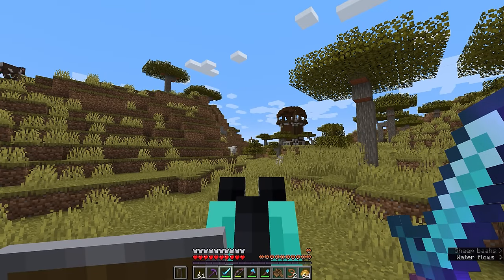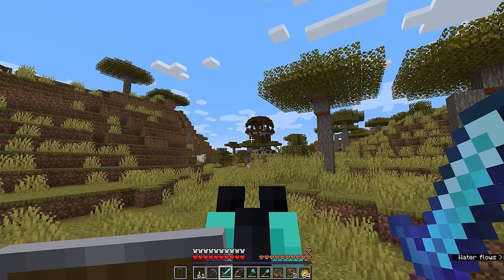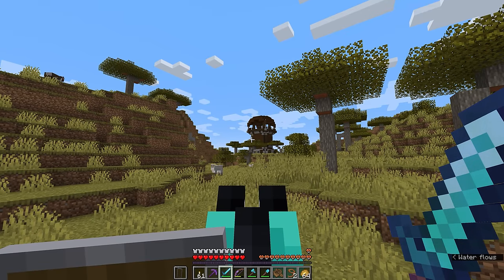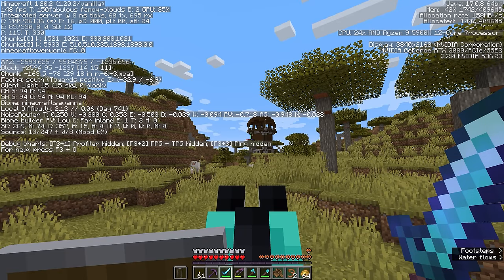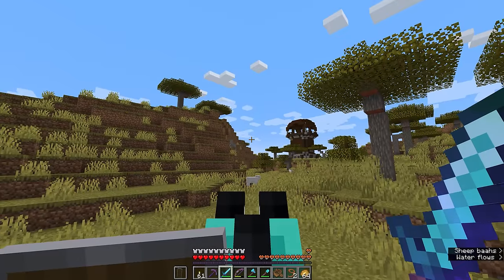Here we are in the savannah biome where I've found our pillager outpost. It's over there peeking between the trees. I'm not getting any closer right now because pillagers will swarm around this outpost and attack me if I approach. The coordinates of this are roughly negative 2,500, negative 1,200. I actually haven't found a pillager outpost closer than this to the area where we've set up our starter base, or to spawn if you've set up your base there.